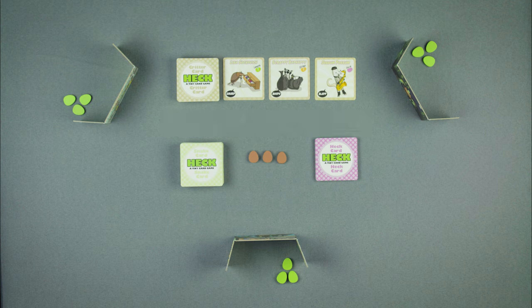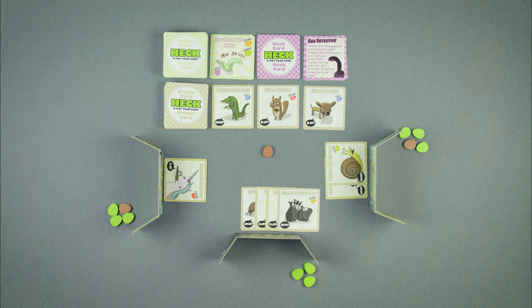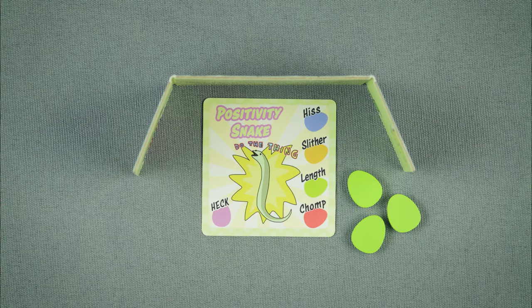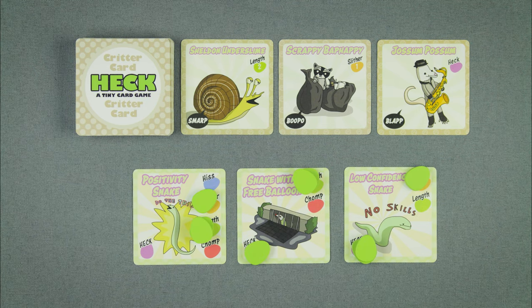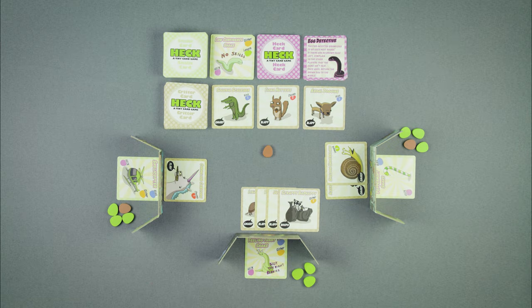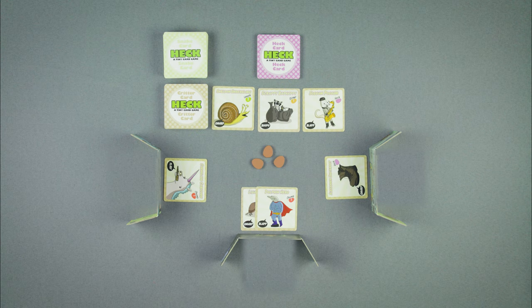Now it's time to move on to gameplay. Each round, you're gonna draw a new snake and place it face up behind your tiny screen — don't let nobody see it now, it's a secret. Take a gander at the three face-up critters: each of them are impressed by one or more of your traits, so you're gonna have to bid the highest number of eggs in order to win them as a friend. Each round plays in two phases: the betting phase and the reveal phase.